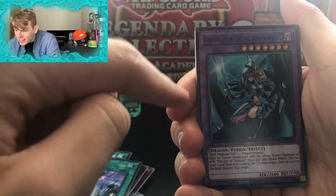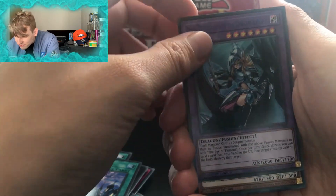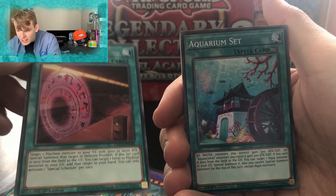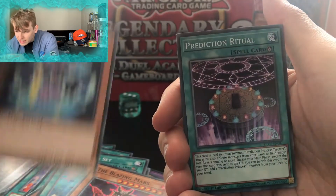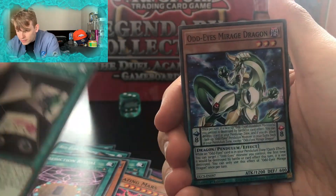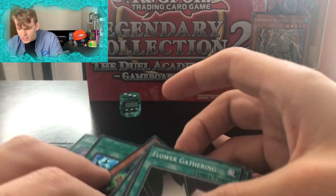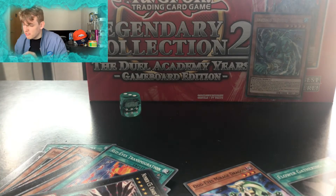Dark Magician Girl the Dragon Knight — which is cool because she was on our pack, she came from the same pack. I really like that artwork to be honest. A Mathematician — I bloody hate maths, but we don't need any of that in our life. Special Schedule, Aquarium Set, Blazing Mars, Prediction Princess Crystal Dine — or Crystal Dean, however you want to say that. Prediction Ritual, a Flower Gathering, and we've got a Pendulum Dragon — that's the only Pendulum Monster we've got in this set. I think we've got two or three Xyz cards, one Pendulum, one Synchro.